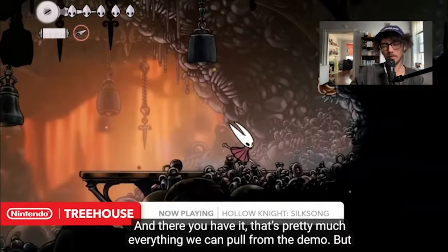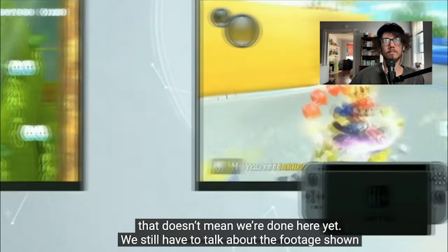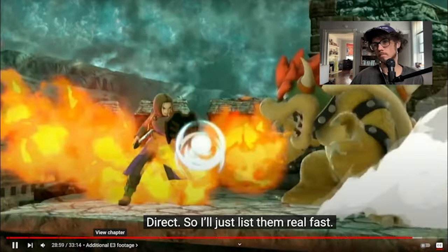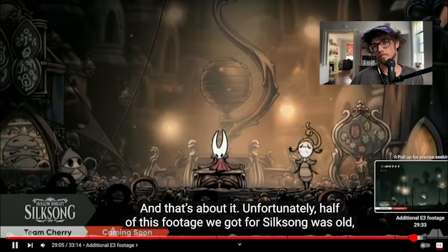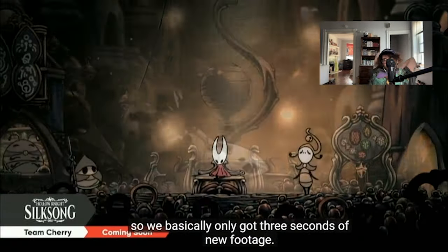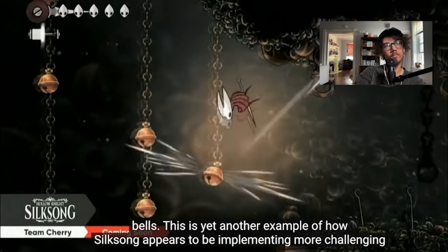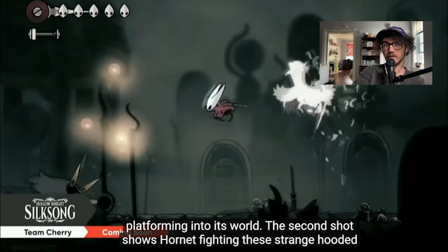That's pretty much everything we can pull from the demo. But we still have to talk about the project on the Nintendo E3 Direct. Unfortunately, half of the footage shown for Silksong was old, so we basically only got three seconds of new footage. The first new shot shows Hornet using her aerial tricks to bounce off a bunch of bells — yet another example of how Silksong appears to be implementing more challenging platforming.